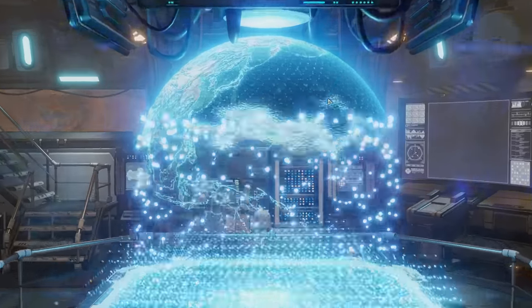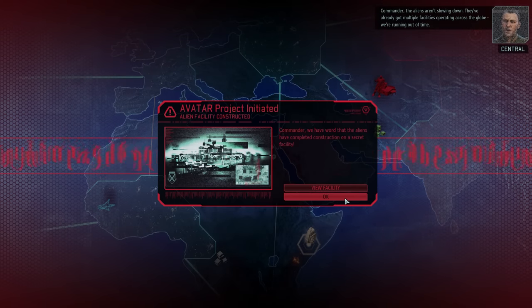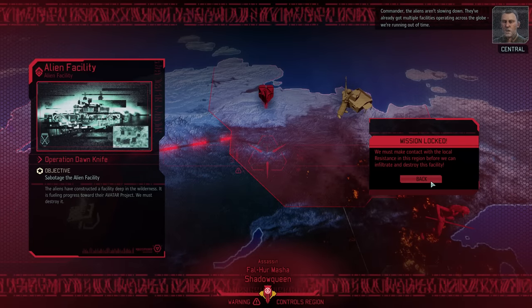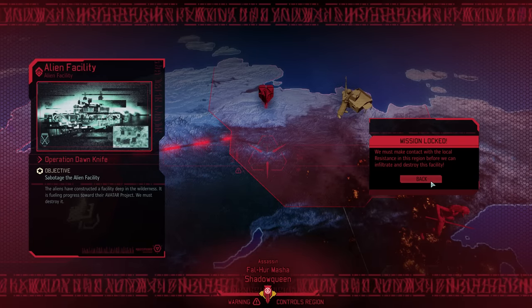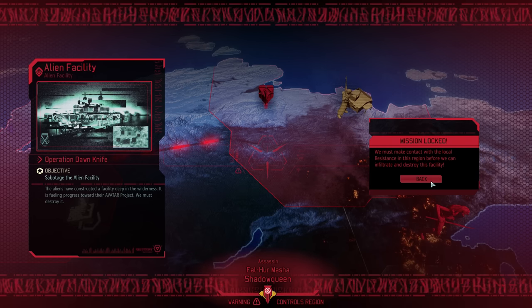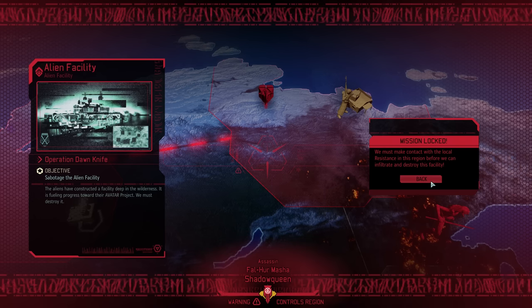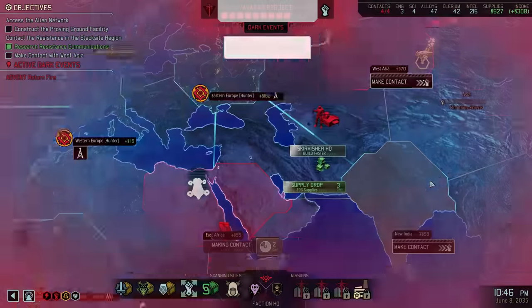With that, let's keep scanning. We have only three more days until contact with East Africa is established. It looks like another alien facility has been constructed, this time in the new arctic region in Asia. The Avatar project bar is certainly getting a little bit concerning at the moment, but I still think we should be fine, at least for now.